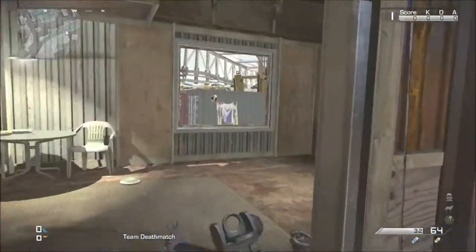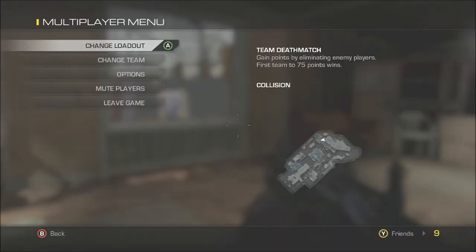Hey guys, what is going on? I have a gadget here, welcome back to the channel. Today what I'm showing you is a little Family Guy easter egg on the map Collision in Call of Duty Ghosts. It's part of the new Devastation DLC.